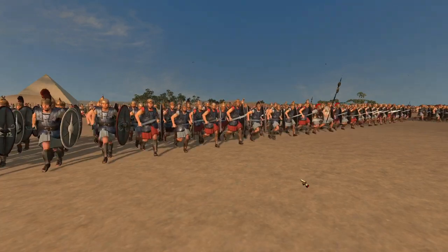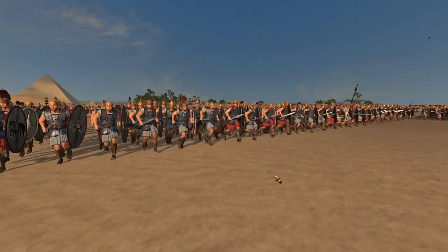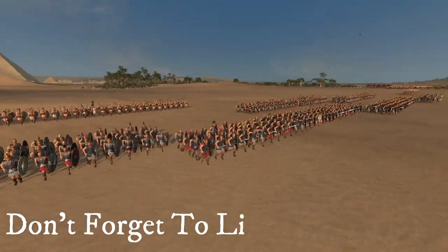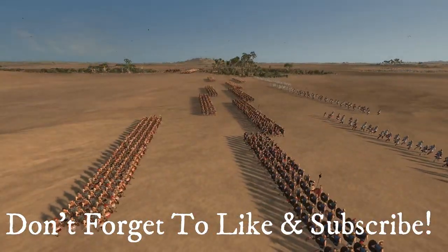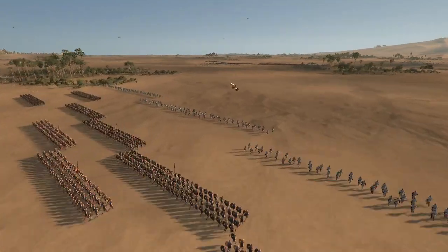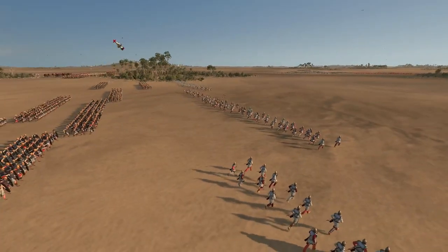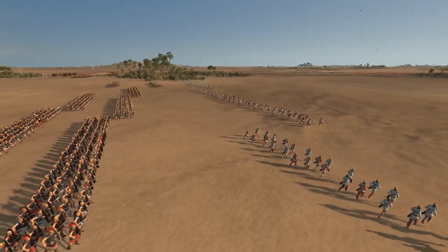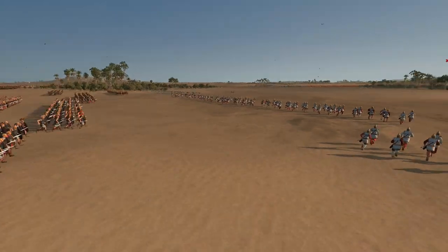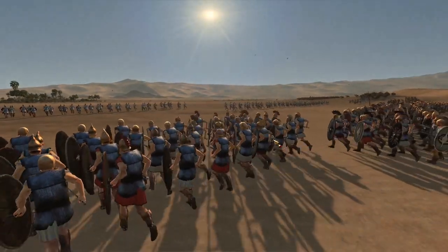What's up guys and welcome back. We have another Rome 2 multiplayer battle for you today and we are playing as the Seleucids in this battle. We are also allied with Carthage which is over there, and we are against Rome and the Iceni — two very strange alliances. I guess you could say that Carthage has got the Seleucids to help against their rival Rome, and the Romans have hired some Celtic mercenaries to help fight them.